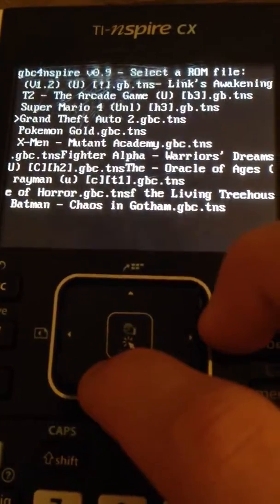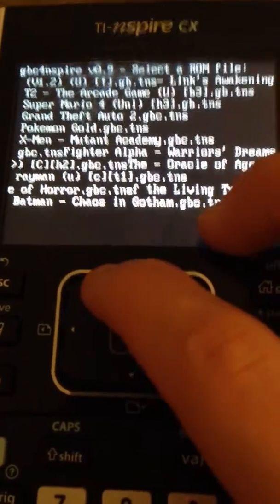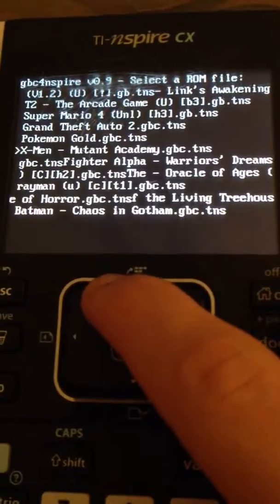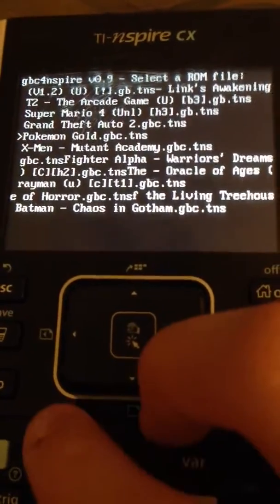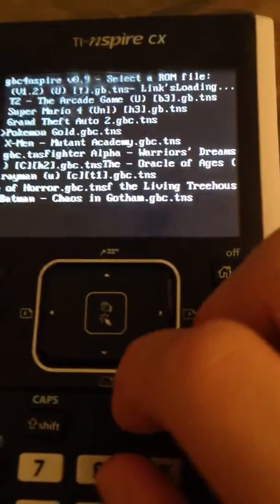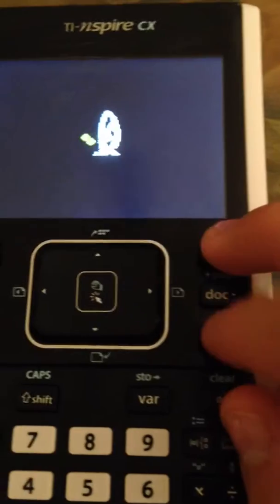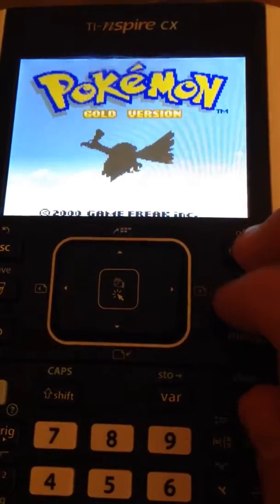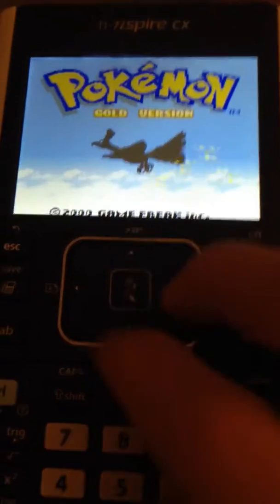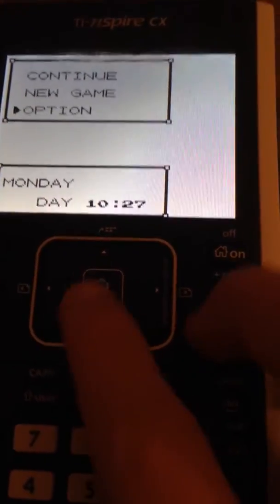I'm going to show you Pokemon. I'll load it up — these are the A and B buttons. Pokemon Gold. I'm going to press Start, and then you can click Continue or start a new game. I'm going to press Continue.